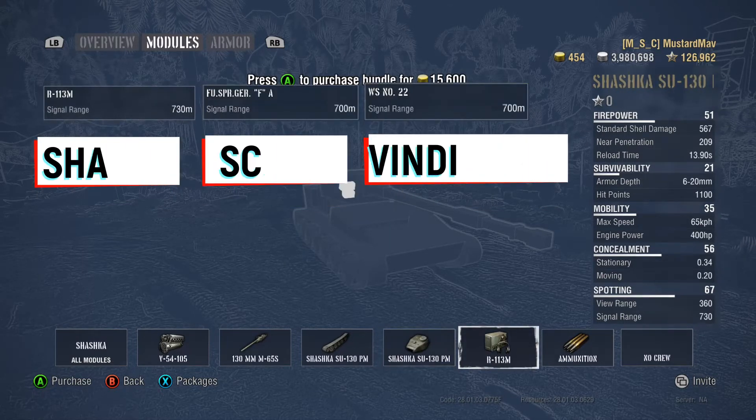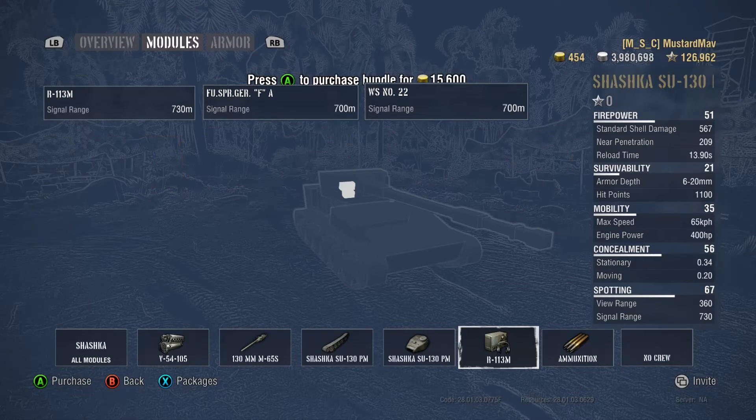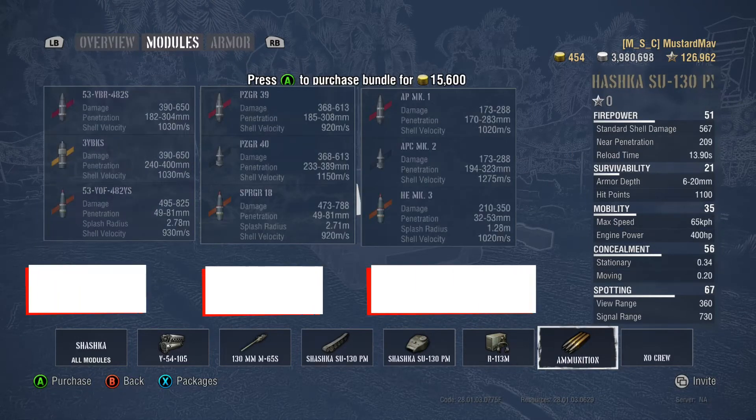Now we get to the most important part when you're buying a premium tank: the radio. 730 meters signal range in the Shaska, outclassing the Scorp and the Vindicator by 30 meters. So just on that factor, you should buy this tank.